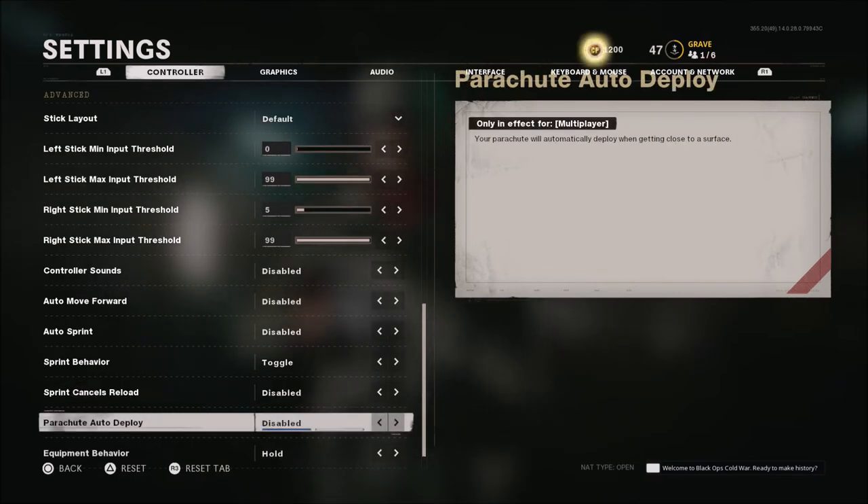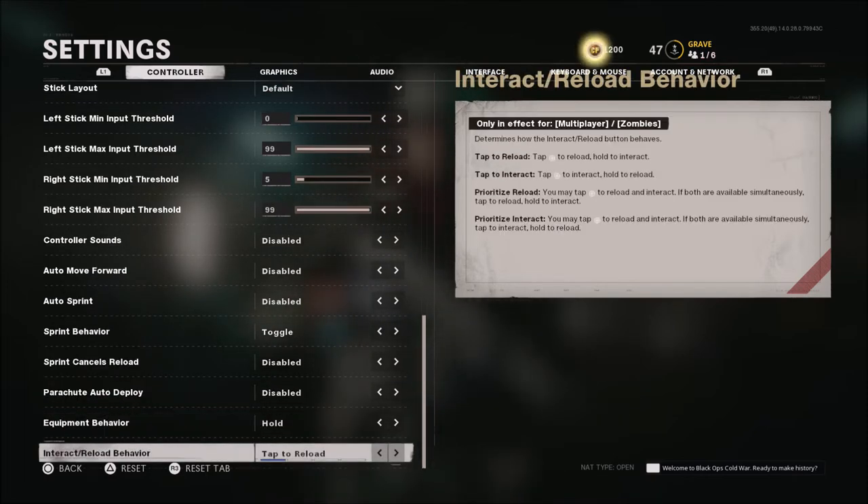Parachute auto deploy I have enabled — you can disable that, probably a good idea. I don't really use a parachute for much besides Dirty Bomb right now. Equipment behavior I have on hold. Reload behavior I have on tap to reload. You may want to change this if you're a Warzone player depending on how you want to interact with things in the world.